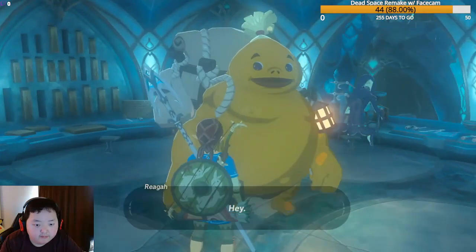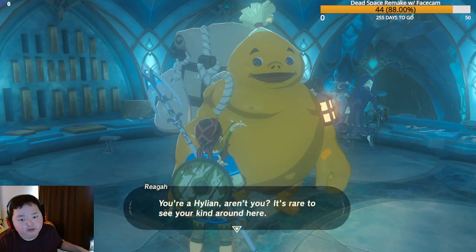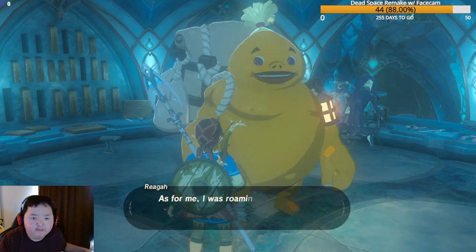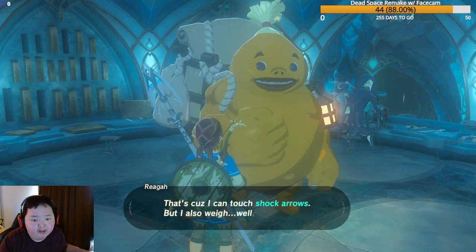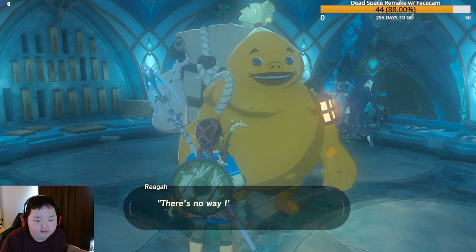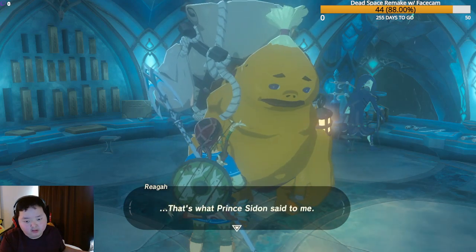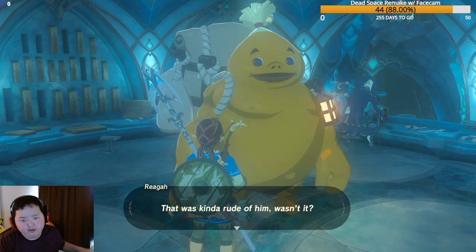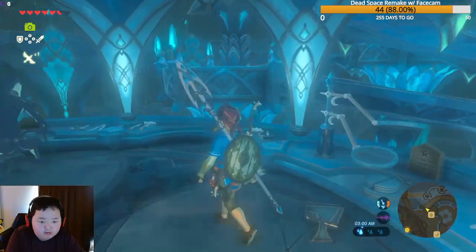We encounter a Goron named Raga. It's rare to see a Hylian around Zora's Domain. He explains Prince Sidon recruited him during his travels because he can handle shock arrows, but he's too heavy to carry anyone on his back — which Sidon apparently pointed out rather bluntly.